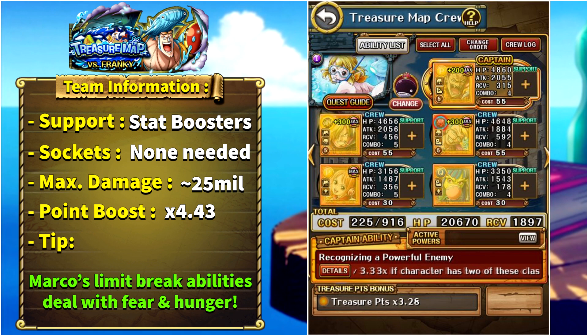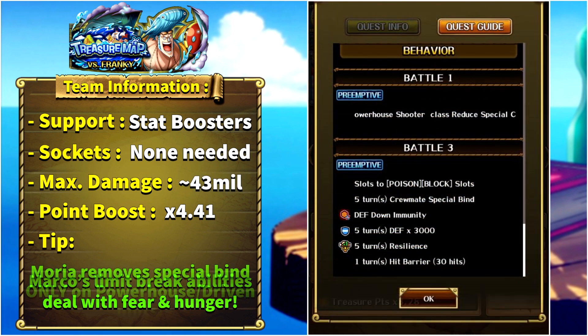You also need to remove fear, because if you don't you cannot resist the special bind with Nummy and remove it. So you either need to remove the special bind with a support — which is not really easy — or remove the fear with another limit break ability. Free-to-play Sai/Usap works but needs to be limit broken. For Nummy, since he's a Treasure Map rare recruit, you need someone to remove special bind and give you a chain boost or chain lock over 2.3x. Always keep in mind: if you're missing units, you can replace Ulti to fit the utility you need. The maximum damage output is around 25 million and the point boost is 4.43x.